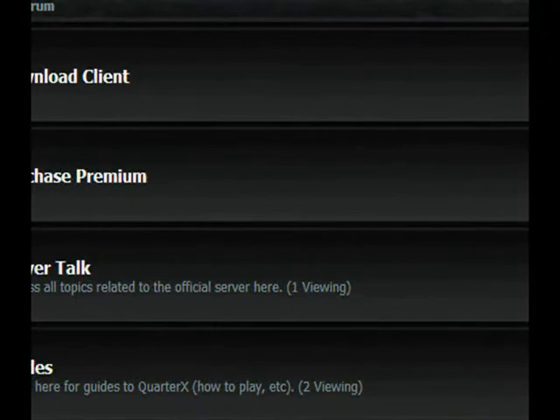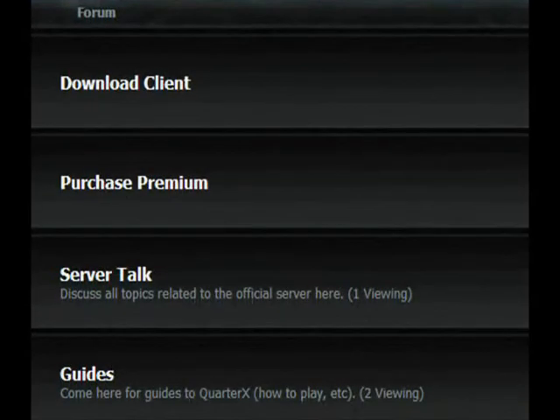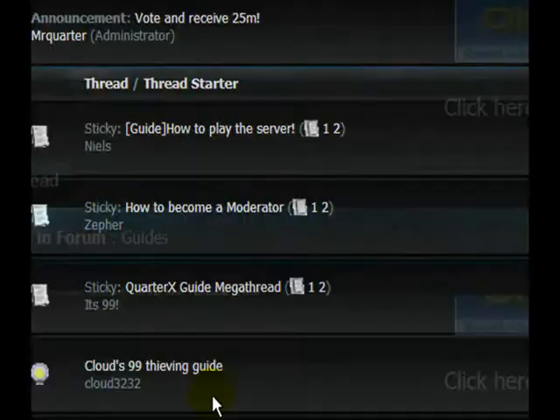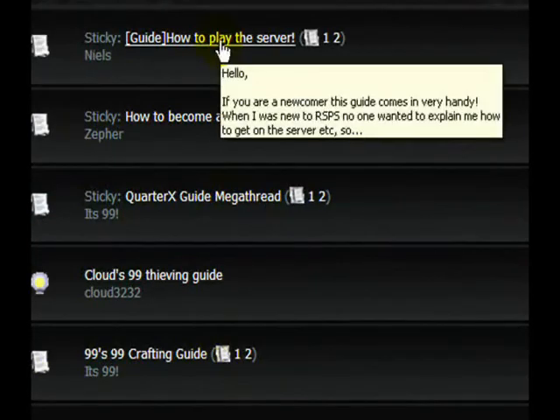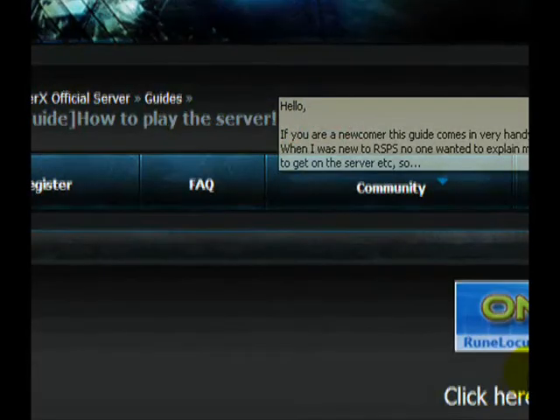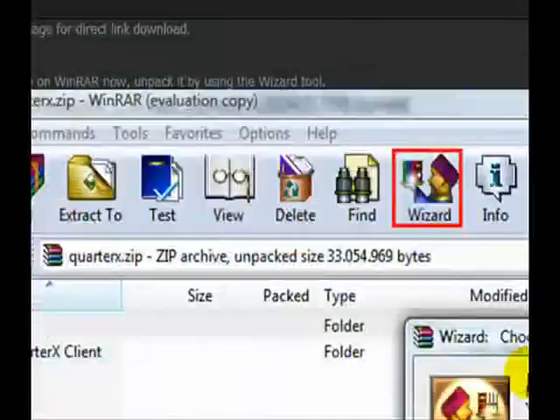Maybe you didn't understand anything, maybe something happened, or maybe you missed a step. If that happens, just go to our forums, right where you had the download client. You can also click here to purchase premium — premium is five dollars for a month, ten dollars for three months. Also, just go down to guides. There's a sticky guide on how to play the server, which should basically cover everything I've gone over.